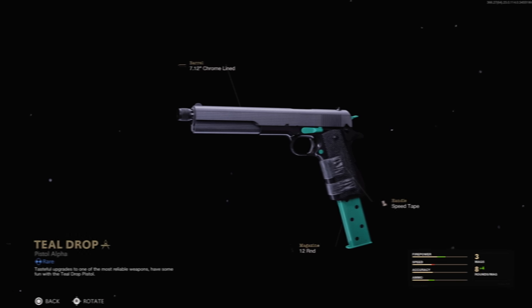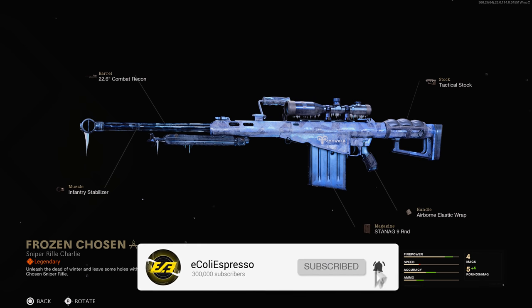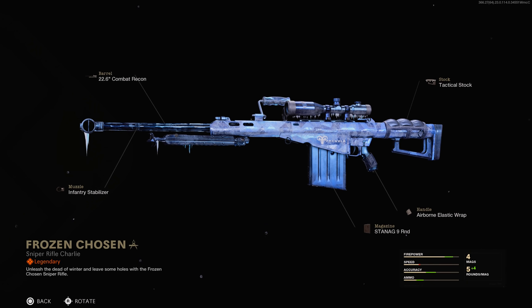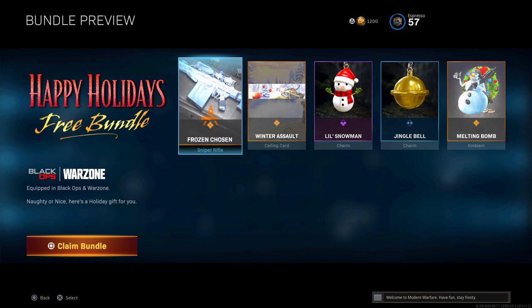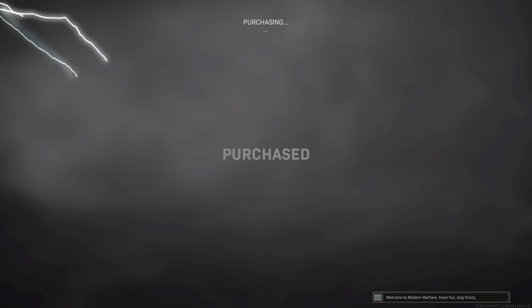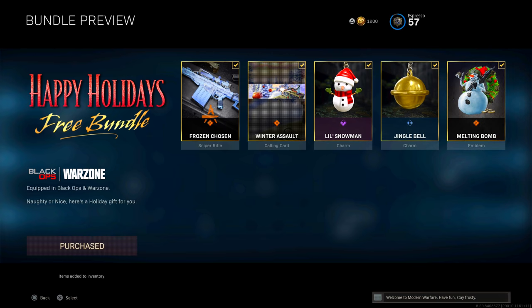Finally, the Frozen Chosen M82 blueprint — dare I say, iced out. The M82 is not my favorite weapon in Cold War, but the blueprint looks great. It comes with a 22.6-inch Combat Recon barrel, infantry stabilizer, tactical stock, airborne elastic wrap, and nine-round mag. This was available by simply logging into Cold War during the holidays and getting the free bundle that came along at that time. It was randomized, but if you logged in during that holiday period you should have gotten it — making it rare for those who picked up the game afterward.